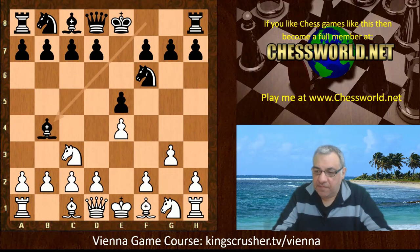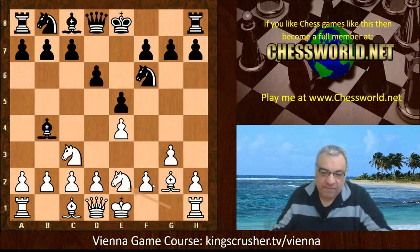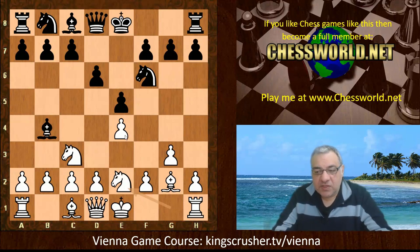Bishop b4, Bishop g2, d6, and now Knight ge2. This has the upside that the f-pawn could be moved later, and also if White wants to recapture on c3 sometimes. Quite often taking with the pawn is quite good. The Bishop is holding e4, so White's position is fairly solid here.